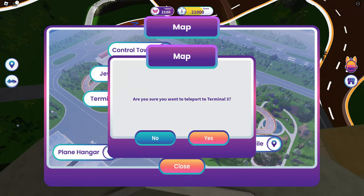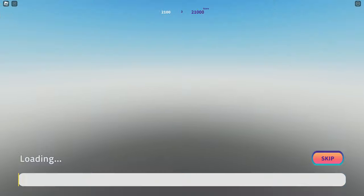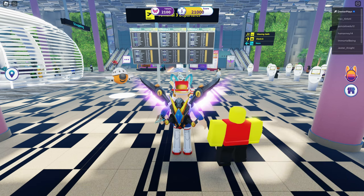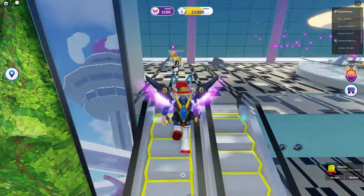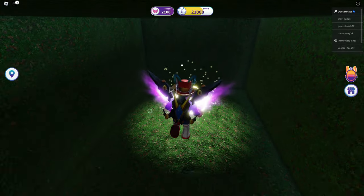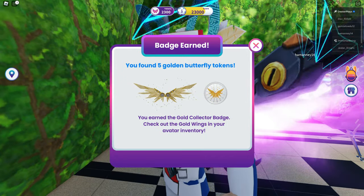Now we're going to the map and teleporting over to Terminal Three. It'll take a minute for that to load, and then once we load into Terminal Three we're going to get the final pair of wings. We go upstairs and to the left, then up and to the left again — you can see there's another invisible wall right there that we can go through. We get the pair of wings, and that's the fifth pair. You've now got the golden turbine wings in your inventory for free. That's how you get all the wings.